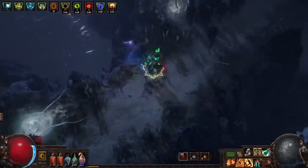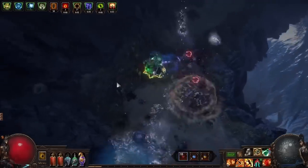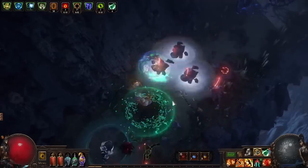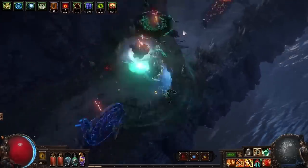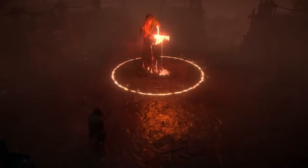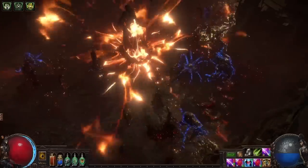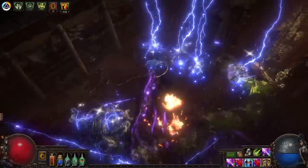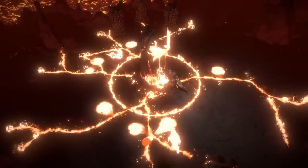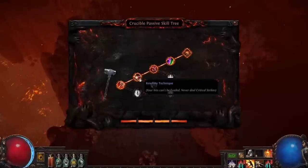There are also identity problems with the staff that most other weapons don't suffer from. The staff clusters on the tree try to appeal to both attack and spell builds simultaneously — you see that with wheels offering global critical strike chance, global crit multi, and even generic block while wielding a staff. I wonder if the staff would benefit from having the mastery split: for attack-focused clusters like the Steelwood Stance wheel, you could have a war staff mastery focused on attack builds, and then have a separate reworked mastery for caster-friendly clusters.